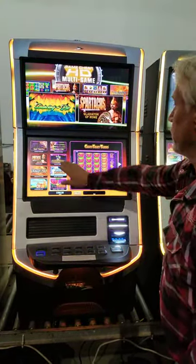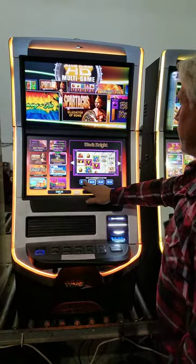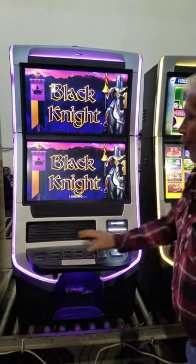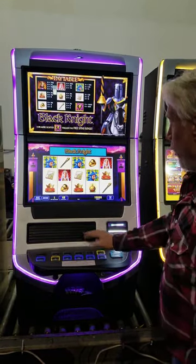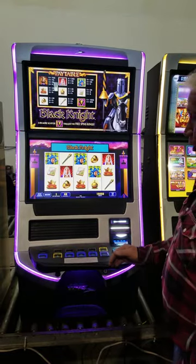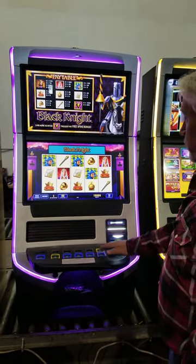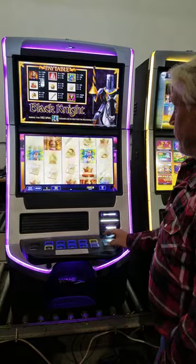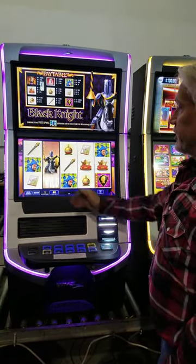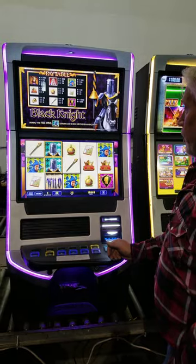Black Knight. Same thing here — you pick your denomination and it loads. We've taken the cover plate over the player tracking hole and customized that. It's all nice and cleaned up. We sell this game with warranty. Select your line and your bet. Another great game with bonuses and features — amazing game.